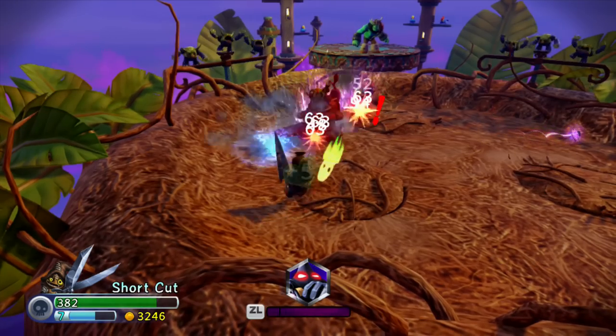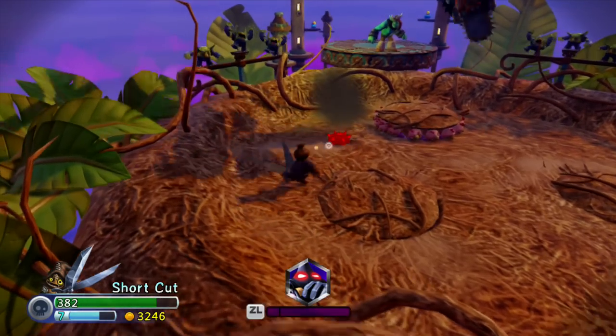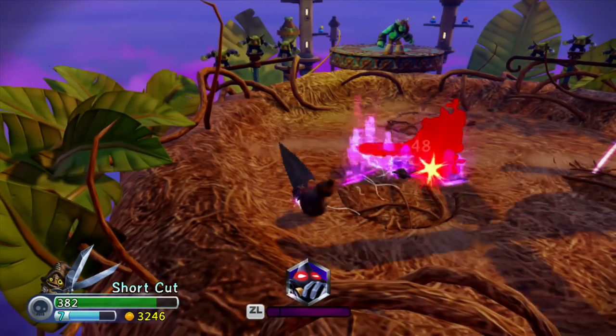The cool thing with those big enemies is you can just shoot them with the thread, since it's a distance attack, and you can still win. It's pretty great — you can plan that ahead of time and get the spirits to shoot them.